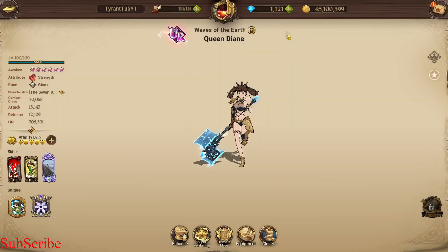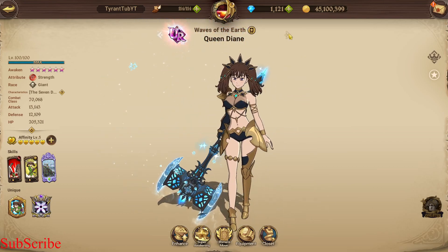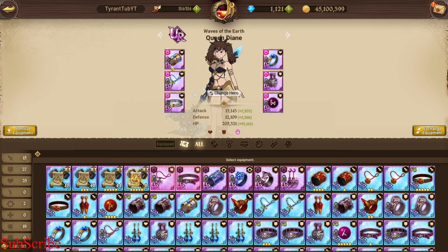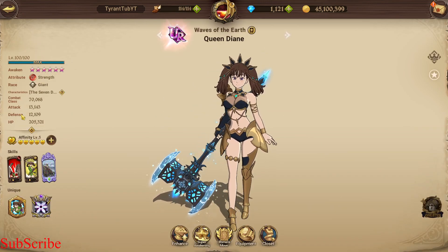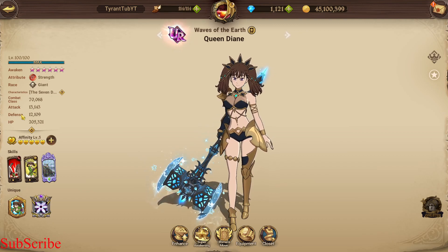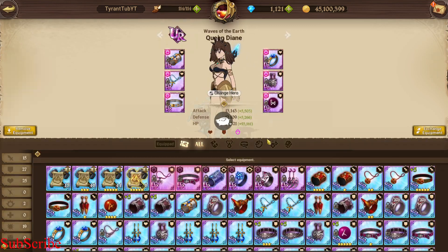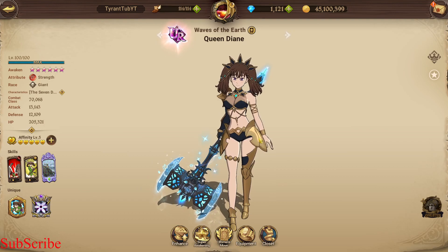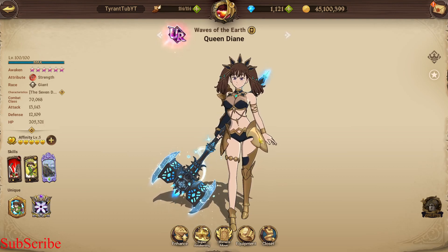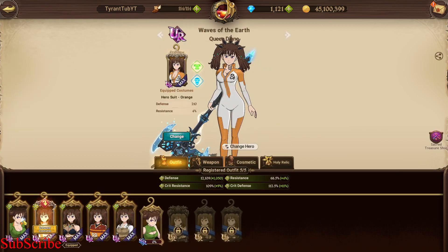On to the next character, which is Queen Dianne. My Queen Dianne sets are kind of interesting. She has the normal HP defense set, which I would highly recommend for Dianne immediately. My Dianne has 70,000 CC — she isn't very free to play. She's got all outfits, she's got relic, she's got perfect gear, she's 6-6. HP defense is definitely the way to go. The amount of times I've made people forfeit in Geared because they just can't kill my Dianne because she's too tanky — that's what you need.